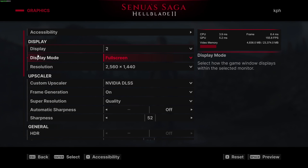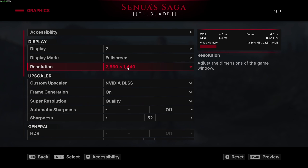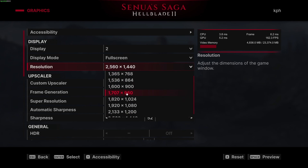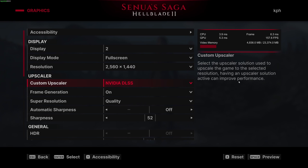Now inside the game: the first setting is your display mode — make sure you're playing full screen, as this is the best way to play. For resolution, make sure you're at native — in my case it's 1440p. Don't downgrade your resolution here; your image quality will suffer too much. You should use an upscaler instead.